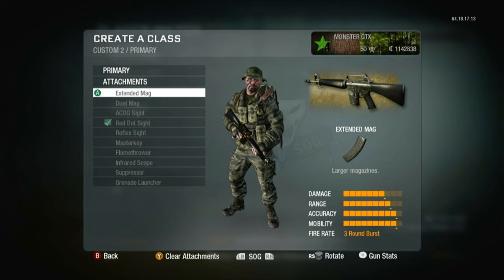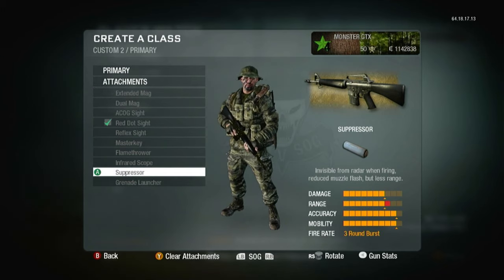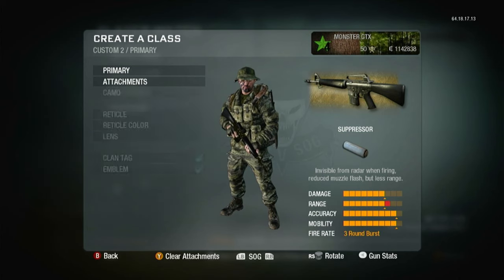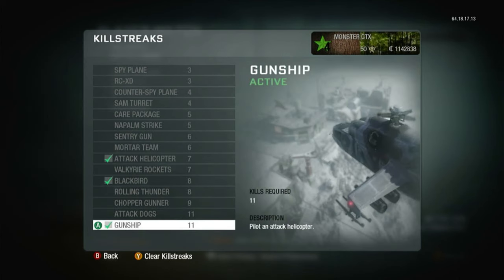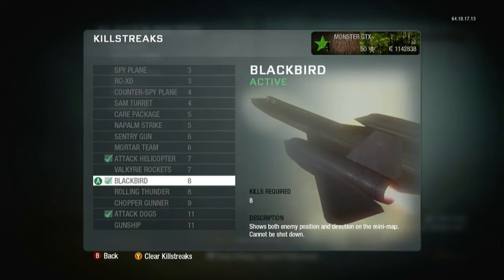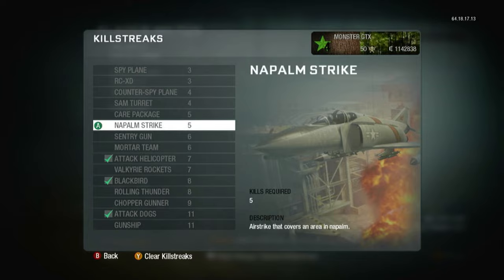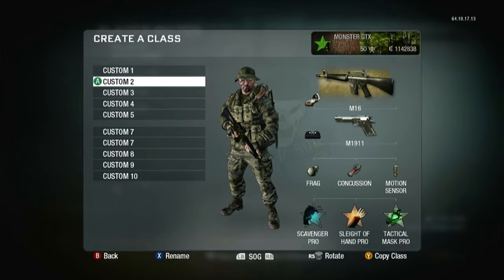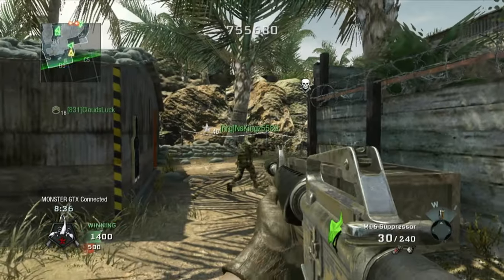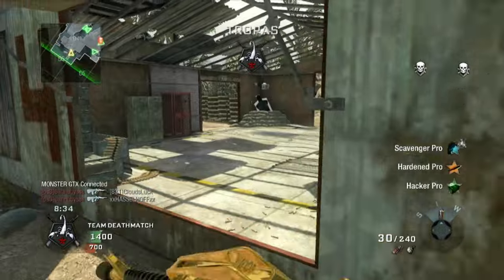In today's video we're rocking with extended mags, red dot, and also the ACOG and suppressor combo. It was so much fun playing with the ACOG and suppressor at the same time using Warlord Pro. For killstreaks I used the attack chopper, blackbird, attack heli, napalm strike and stuff like that. I really hope you enjoy today's video — ring the notification bell and have a great day!